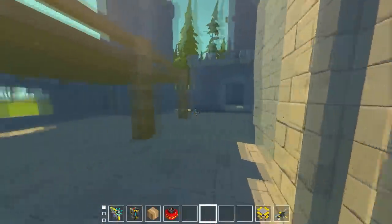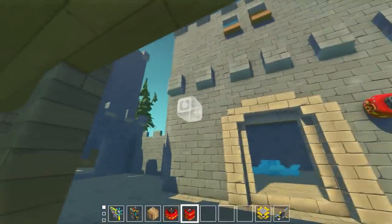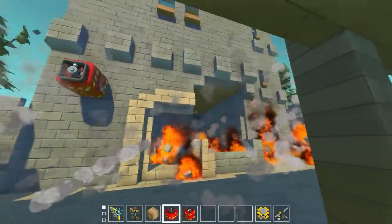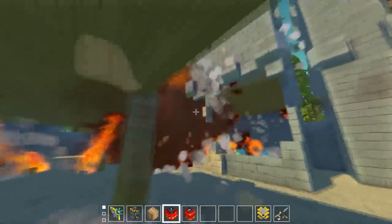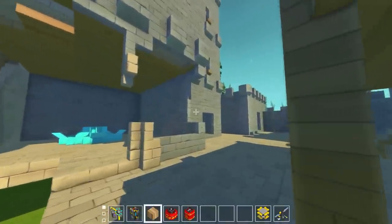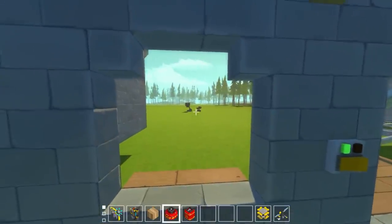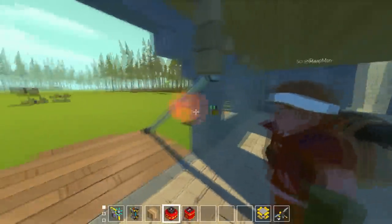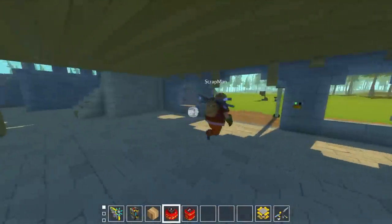We're only using small explosives today because the large ones are way too powerful. If we do a size check - shoot the small one, then the large one - you can see the difference. The small one is already a pretty big explosion, but the large one just removes a whole half of the wall. So we're only using small ones, and we've got two turret types we're going to use. You can spawn five of each - it has to be five of each, you can't do ten of one and zero of the other. Place them wherever you want in your castle.